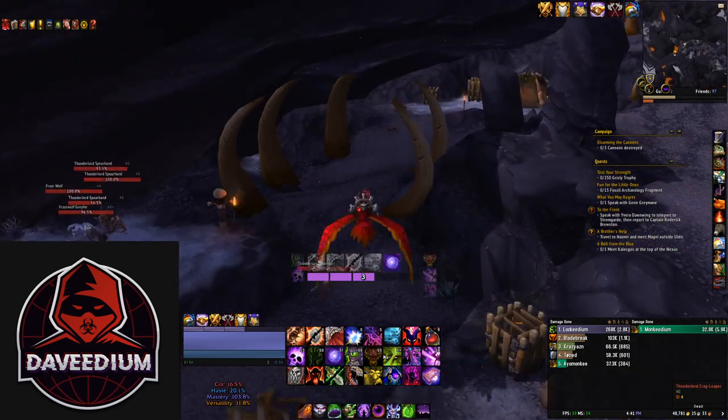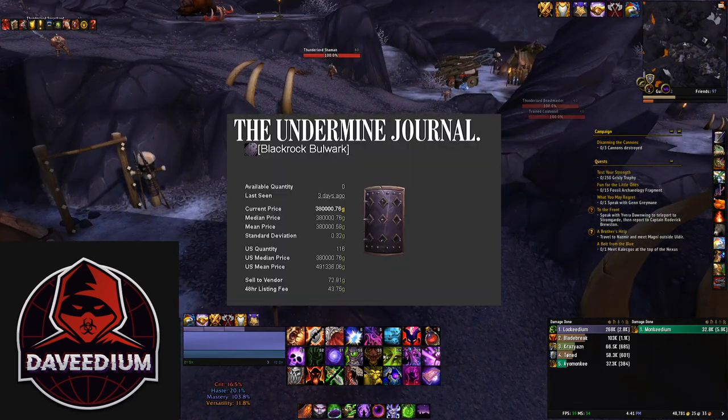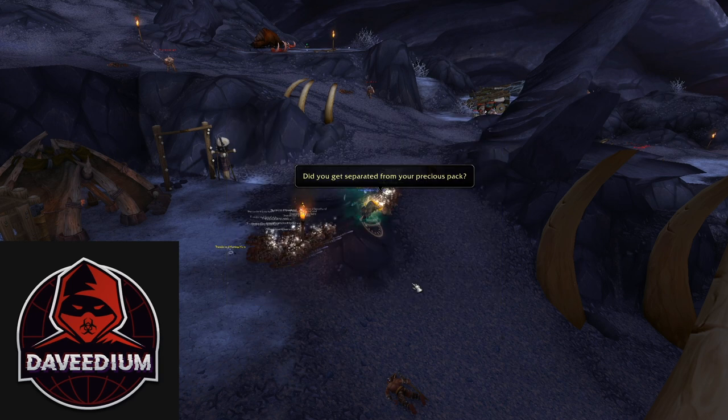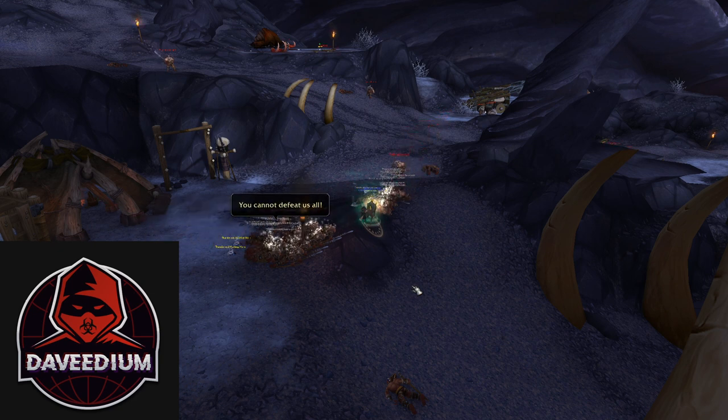You want to set up either in this little pathway here, up on this crook. What you're farming for is Blackrock Bulwark — the epic world drop that can drop from any mobs in Warlords of Draenor. It's the shield worth hundreds of thousands of gold, and it sells super quick because of the appearance. It's a sick-looking shield.